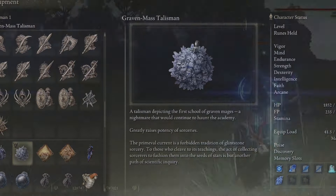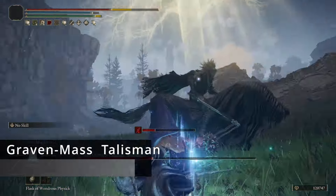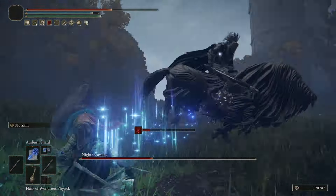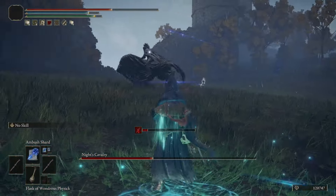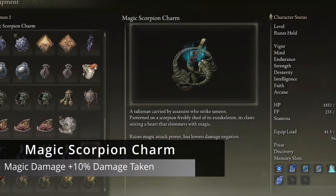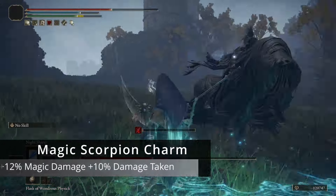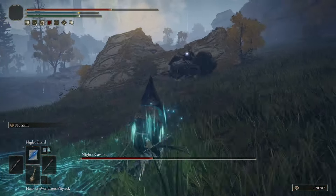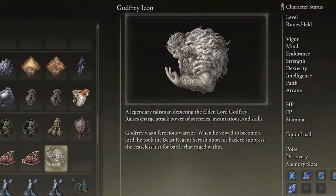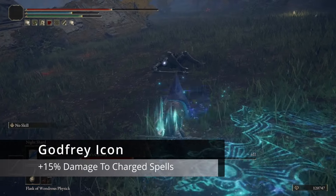As far as how we get this build to work with Talismans, we are going to be using a great grouping that stacks your magic damage for a really fun and easy time through this game. We're going to be using the Graven School Talisman, which raises the potency of our sorceries by 4%. We're also going to be using the Graven Mass Talisman, which greatly raises the potency of our sorceries for an 8% damage boost. These two stack together, giving us a total of 12% increase in sorcery damage.